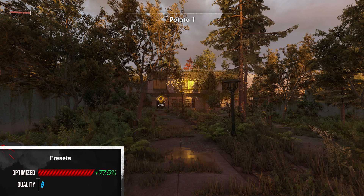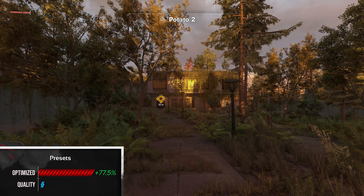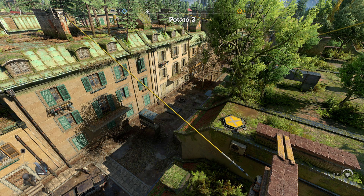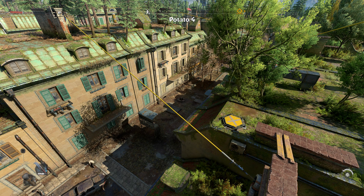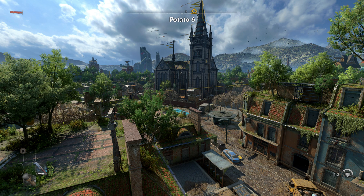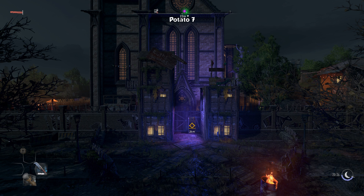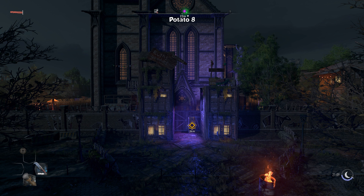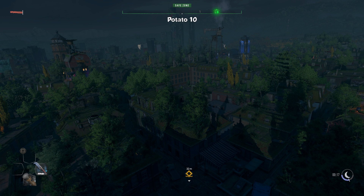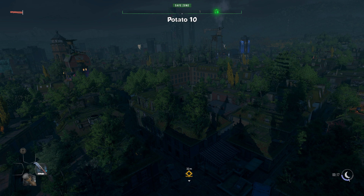With my optimized settings you should get around 77% higher FPS compared to the high quality preset without sacrificing visuals. Just look at the comparison images and try guessing which one is native resolution, quality preset, and which one is mine. Framerate is almost 80% higher in one of these, which you would've never guessed just by looking at the screenshots.